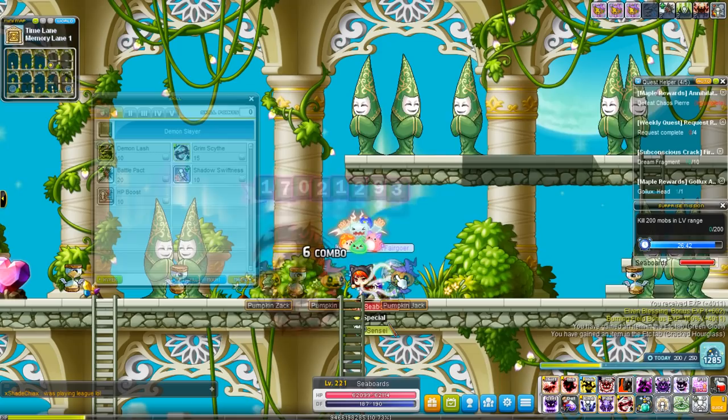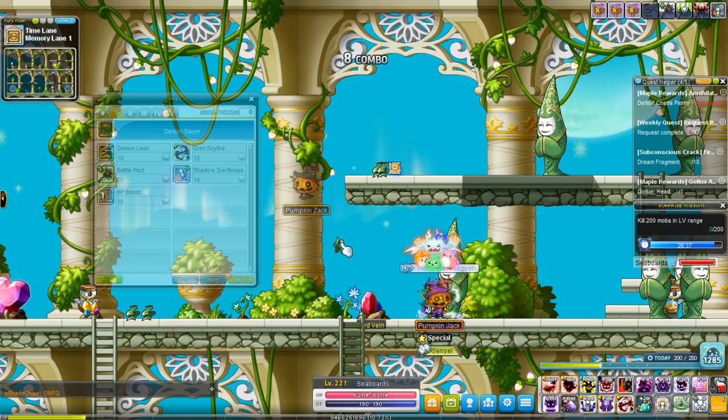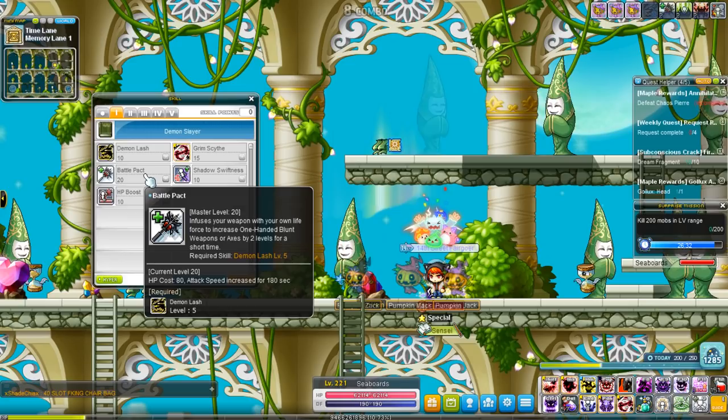Just because with Demon Lash you don't have to stand still — with Grim Scythe you have to stand still. With Demon Lash you can move around while you attack. So people don't really use this skill too much, even in first job, and they never will.